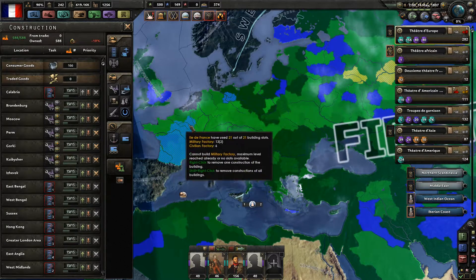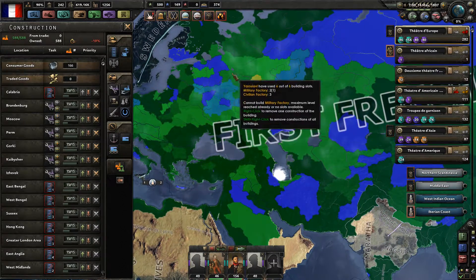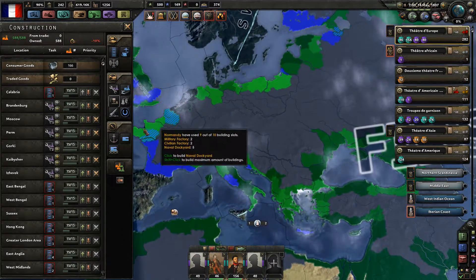Military factories — there we go. Superb. Build them in the Russian area, and I'm also going to build lots of naval dockyards, especially in these regions.